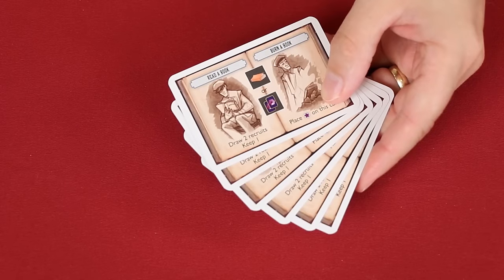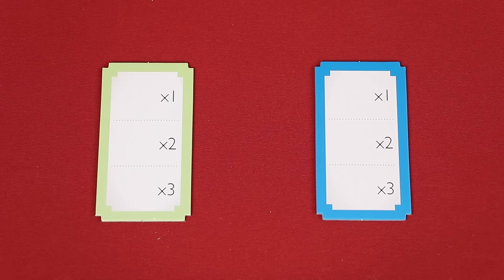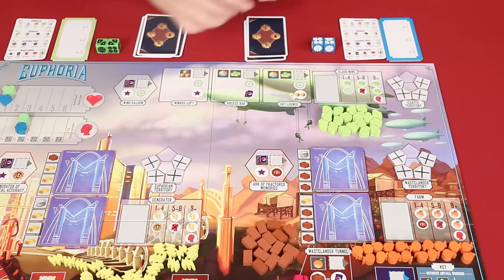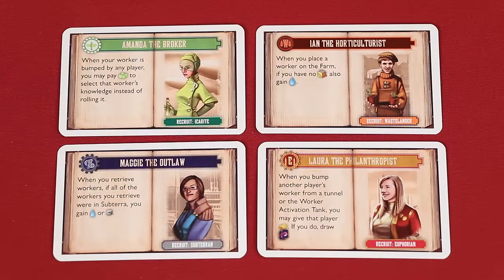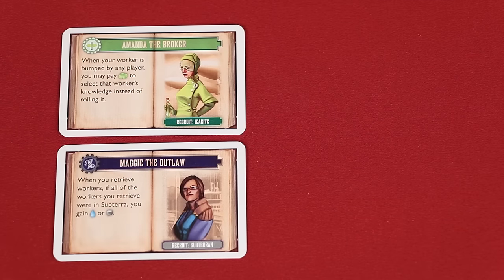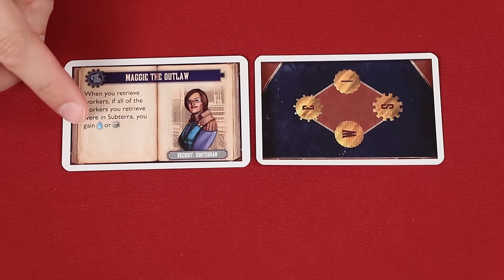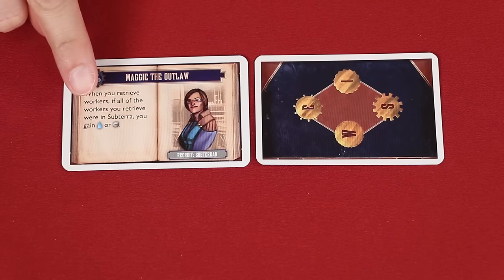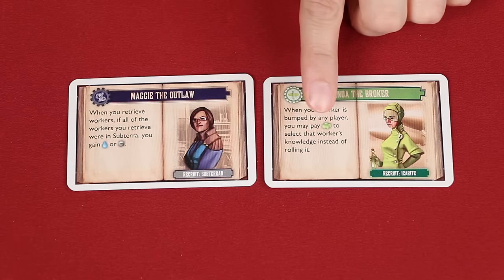These are the ethical dilemma cards — shuffle them and deal one to each player, returning the rest to the box. Each player should also take a multiplier card in their color. These are the recruits: shuffle and deal four to each player, putting the rest into a facedown deck beside the board. From the four recruits you've been dealt choose two to keep and two to return to the box unseen by other players. From the two you keep, place one face up and the other face down. Each recruit has a special ability and is aligned with one of the four factions. You can only use the ability of your face up recruit, but during the game you may have a chance to flip your face down recruit over and use its special power as well.